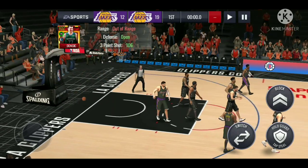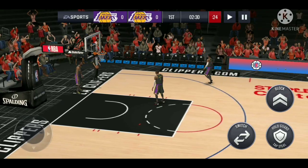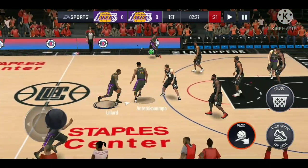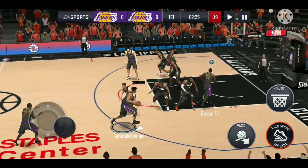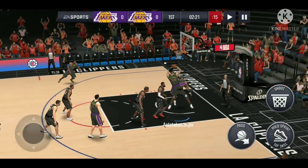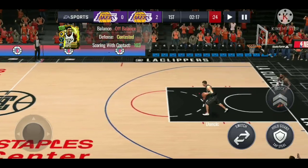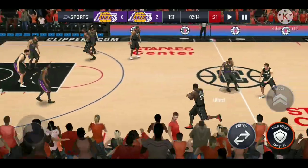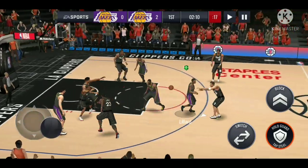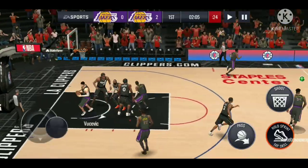Luka Doncic with the half-court shot — okay, I see you Luka. So we're on to the second match. I checked out the Giannis card again and he does have the Brick Wall ability. I don't know why I do not have the In The Paint ability or whatever ability he's supposed to have — let me know in the comments if you guys have the same card with the Brick Wall ability. The Brick Wall is basically just getting a block by pressing the button with Giannis. We're still gonna do gameplay — this card has a dunk package, we're just gonna go crazy.